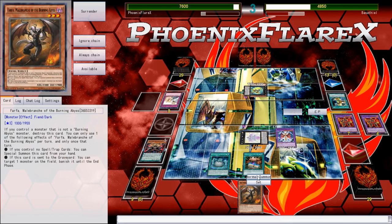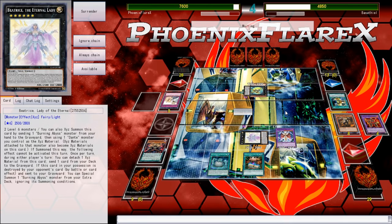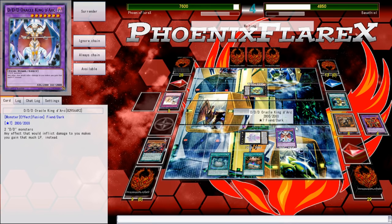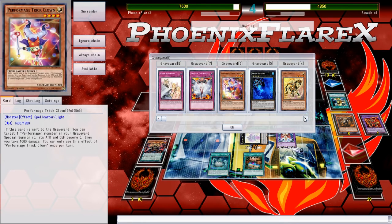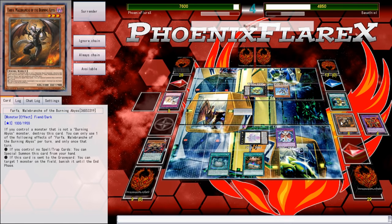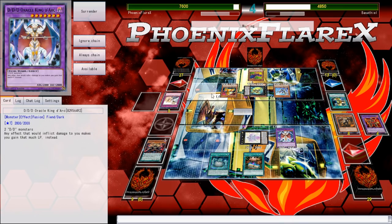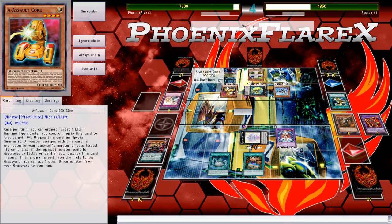I'm going to normal summon Farfa, but this is going to do nothing because Abyss Dweller was active. I was thinking I'd banish his Tsukiyomi, but nothing did happen. This entire thing could have been avoided — had I just not drawn the Farfa, and had I just Book of Moon'd his Thrasher with my Nightmare when he summoned it. I pressed no to the prompt. Literally his entire last turn could have been invalidated by me just reading the prompt instead of right-clicking and saying nah, I'm good.